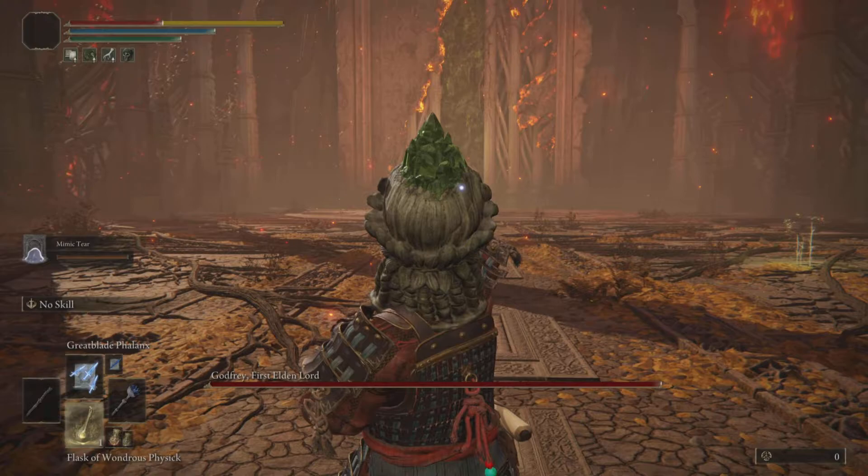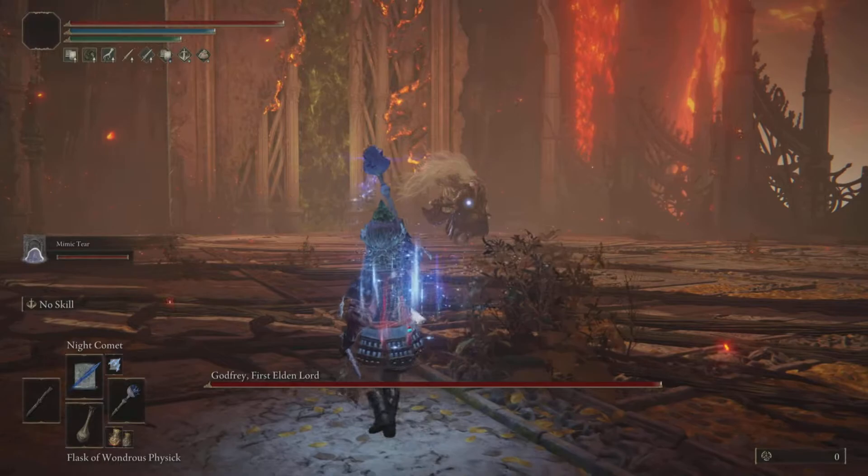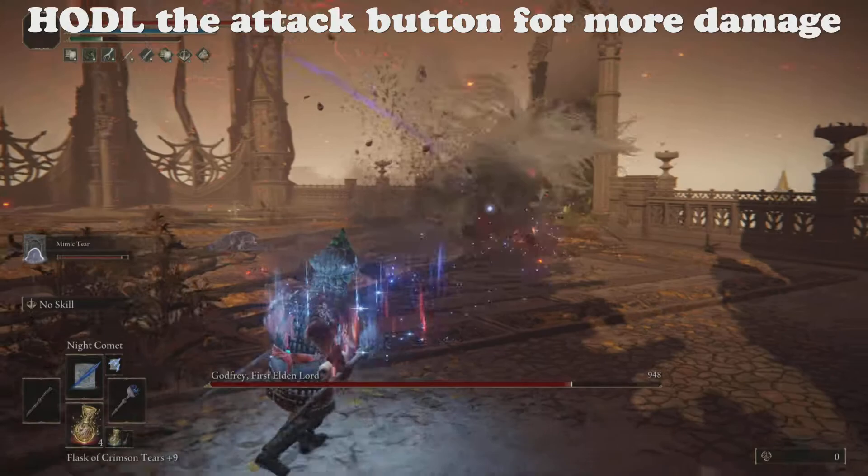Now let's get into the actual method. When you go in, summon your Mimic and take off Shaburi's Woe and put on the Ritual Sword Talisman. Next, you're going to drink your Physic, and this one is optional, but you're going to cast Great Blade Phalanx for a free hit when he's walking towards you. Sometimes it will miss, but that's okay, because the main spell we will be using is the Night Comet.